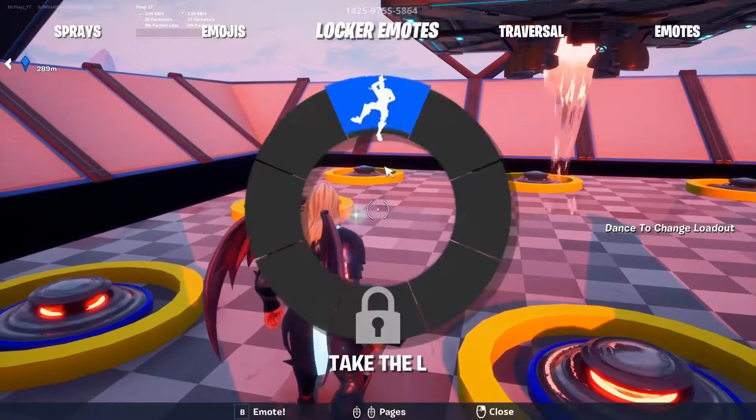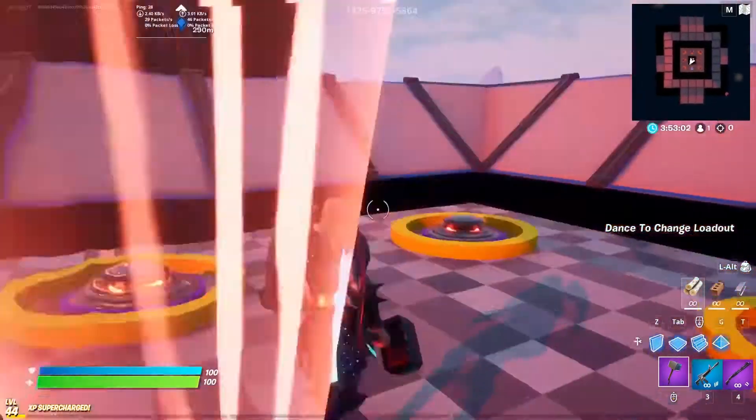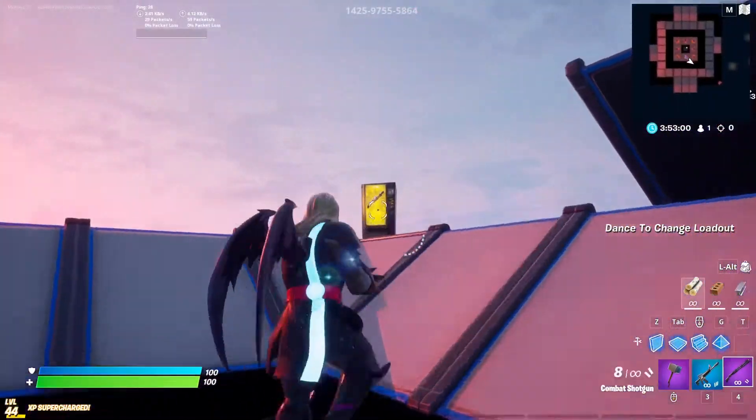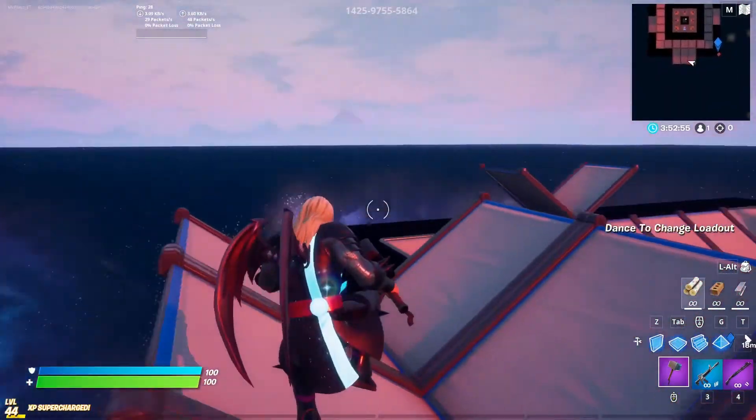As you can see, it went from an attack to a pump. You dance again and it goes from a pump to a combat. So you can just dance to change your loadout, or you can grab a charge shotgun. If you want a tutorial on how to get the charge shotgun in creative, just drop it in the comments.